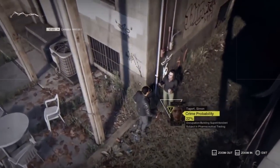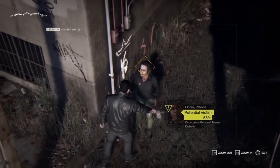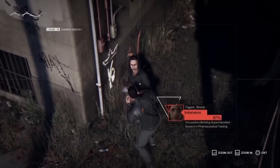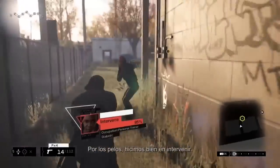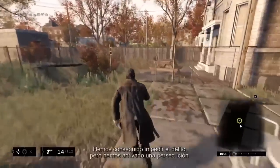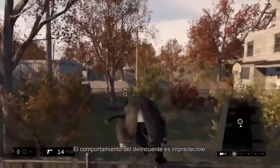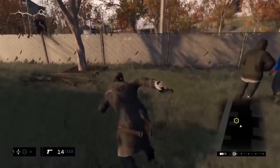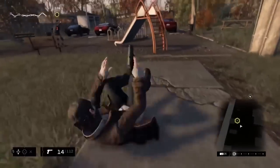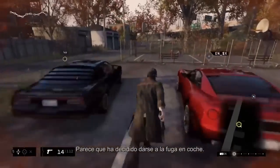A confrontation unfolds. We intervened just in time. Good thing we intervened — we managed to prevent the crime, but we triggered a chase. From here, the criminal's behavior is unpredictable: he can try to get away, shoot back at us, surrender, or call for backup. It seems like he decided to get away by car. Let's chase him down.